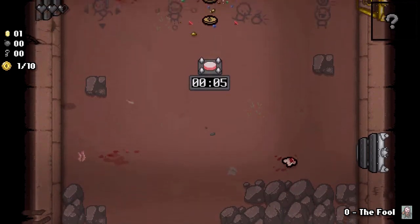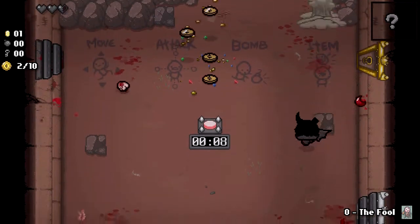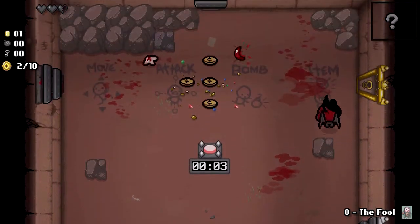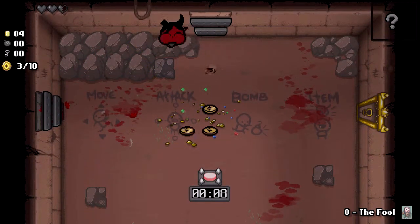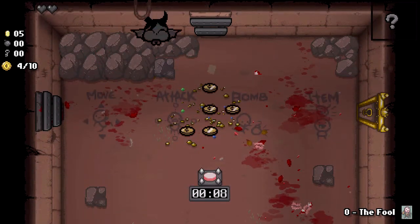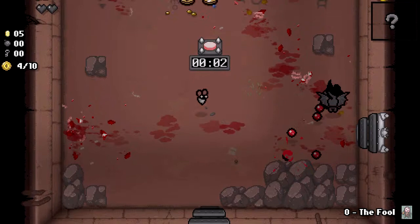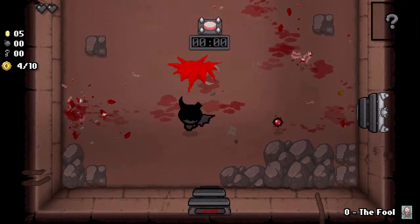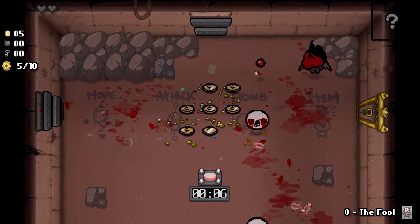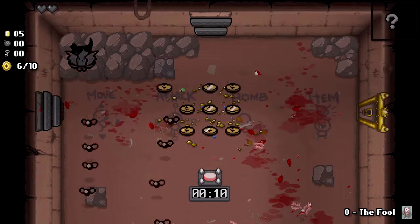That is a bad start, in case you couldn't guess. We also want to grab ourselves a key as soon as possible, and a bomb. I should not be taking damage like this. The spikes in the middle of the room — even if they don't get me, having to dodge around them just kind of messes up the flow a little bit.